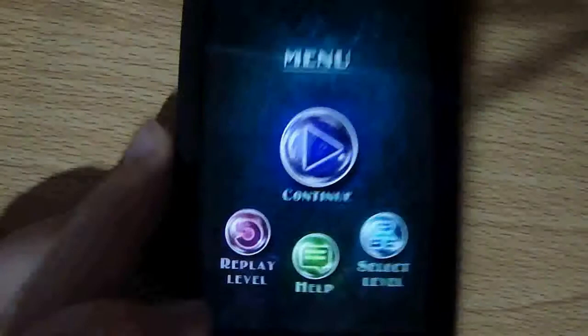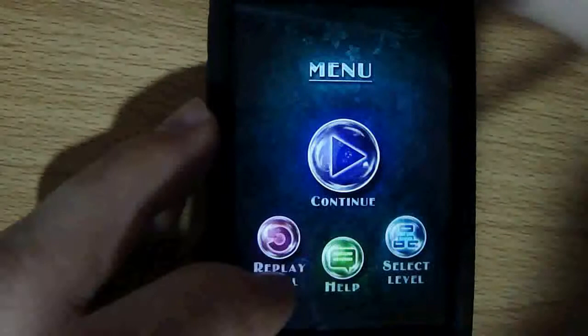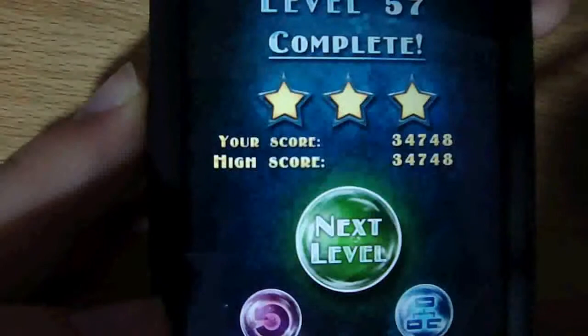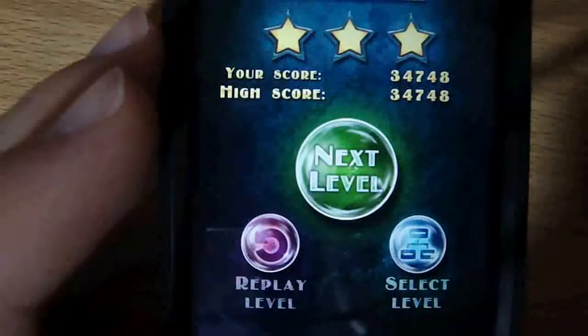On the pause menu there are two new buttons: continue and help. The help button tells you what all the different mine types are, but it's pretty ineffective if you already know — there are no links to walkthroughs or any real guidance for the level. In my opinion that's pretty inconvenient.